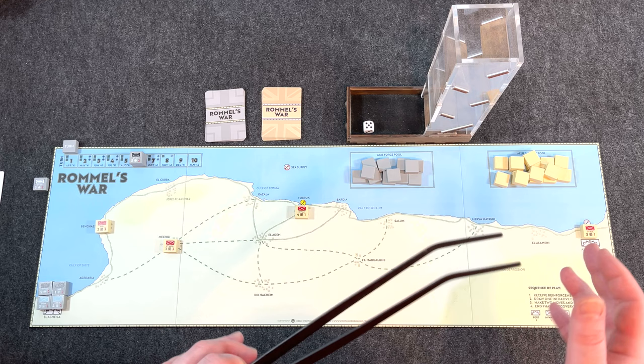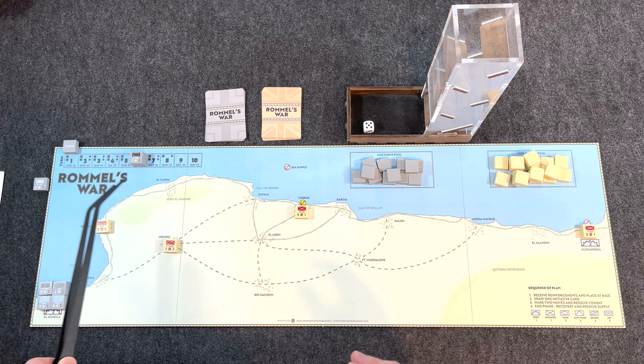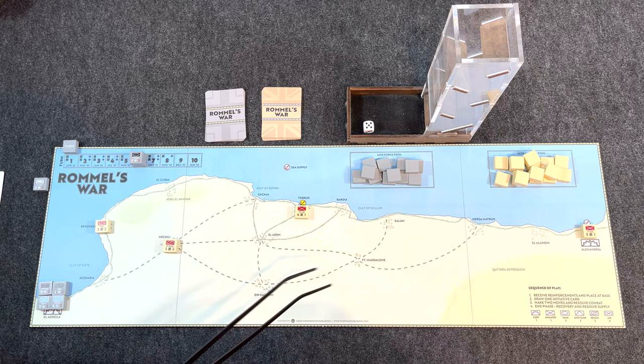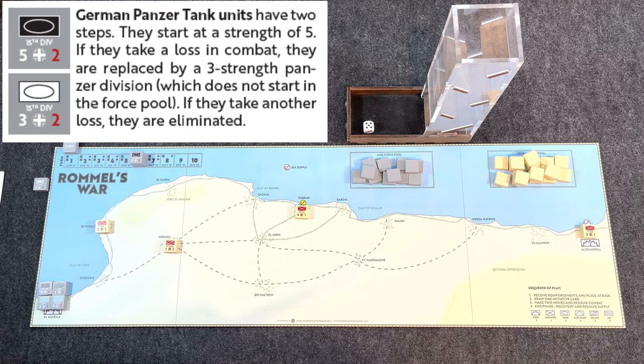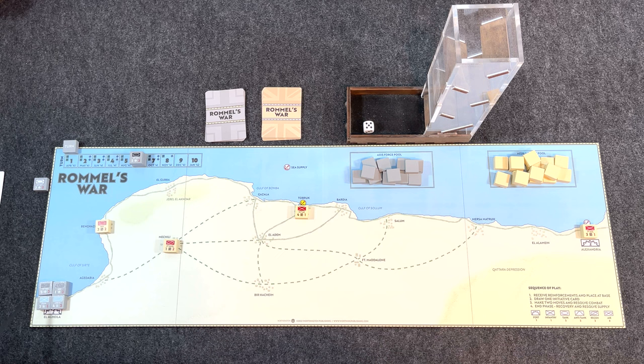In Rommel's War, it's Axis — German-Italians — versus the various Allied Commonwealth forces. At the very beginning, all of your units are face down. You draw from force pools for the Axis and for the Allies — actually three for the Axis because the Germans automatically get a Panzer Division deployed in the West. The Allies draw four, deployed in Alexandria, Tobruk, McKeeley, and Benghazi. The forces are random besides that one Panzer Division.